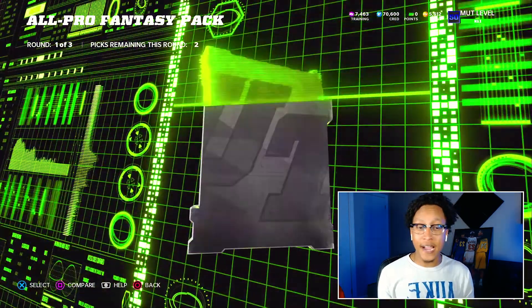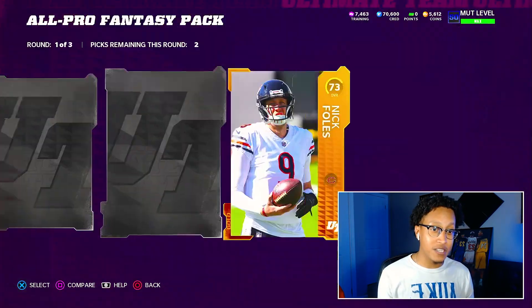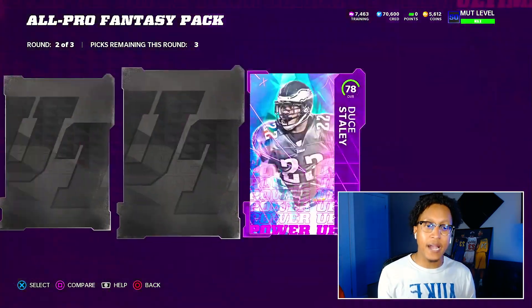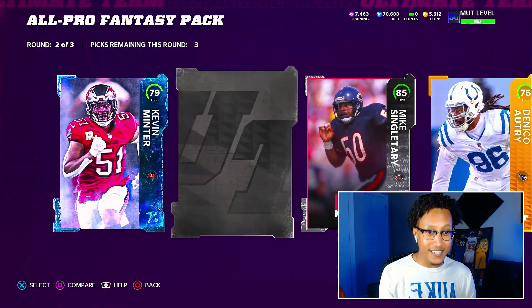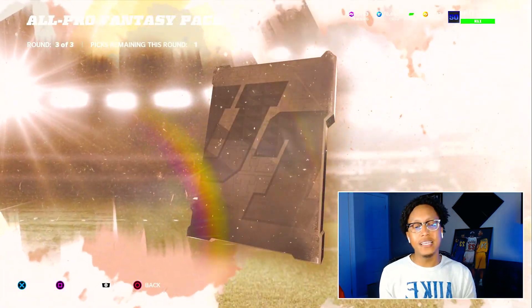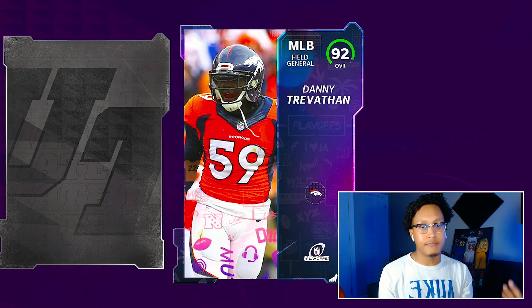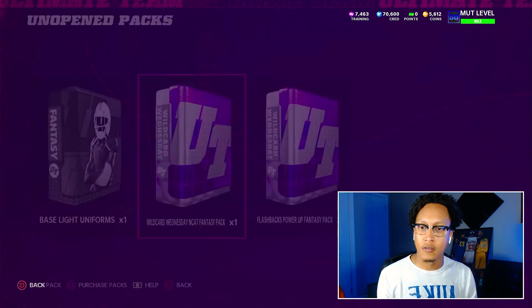All-Pro pack number two starts off with a Team of the Week — not going to get excited, those usually are trash for me. Round two starts off with a zero-chill pack. These packs are horrible. One more: 85. Final round gives us an 86 Andre Johnson, so we're building up Super Bowl playoffs. Not bad, not too shabby.